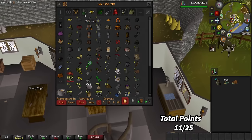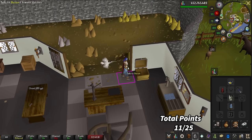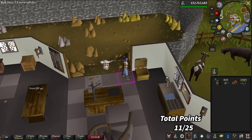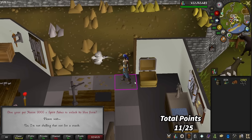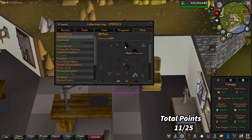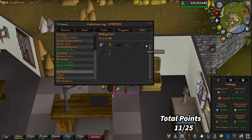I've caught 72,000 Karambwans in the process of all this — that is amazing. I have the Spirit Flakes already to do the cosmetic for it, so I can change it to the blue one, which I'm going to keep. That is freaking amazing — pet number 13! I might go back to woodcutting but I think I'll still fish until I get a 100k stack of Karambwams.